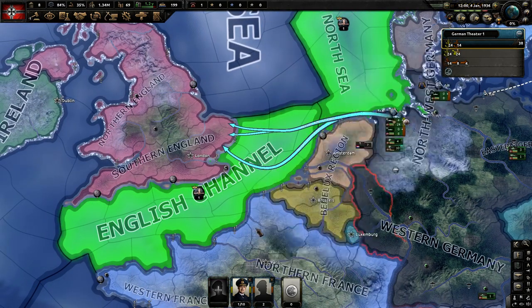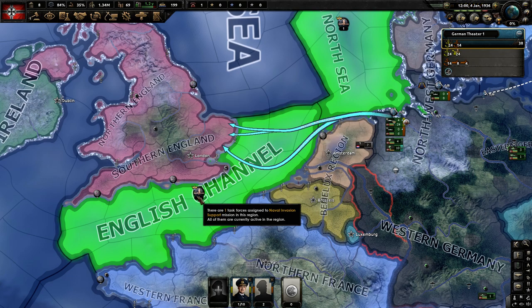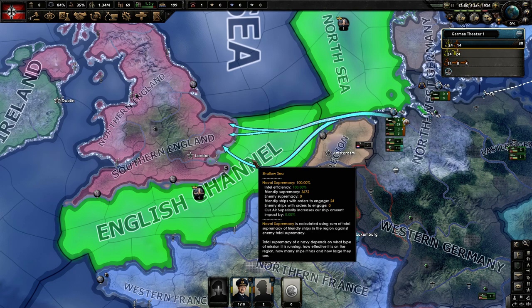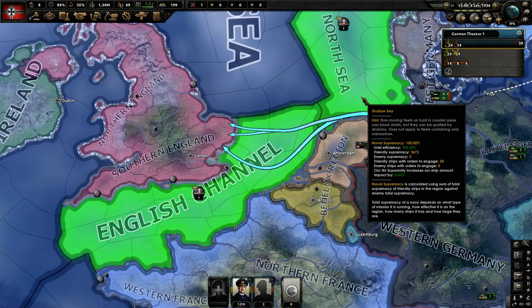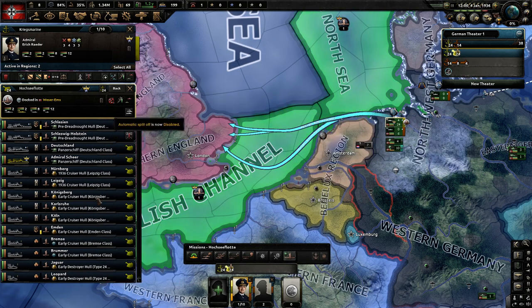If you're trying to cross the English Channel against the UK, you probably want to prep the sea zone ahead of time — assuming you're already at war — by doing damage to the enemy's navy with aircraft. This forces their navy back into harbor, where it won't count as naval superiority because they're damaged and in port. That protects your navy, reserving it just for the naval invasion, which is a very important point.